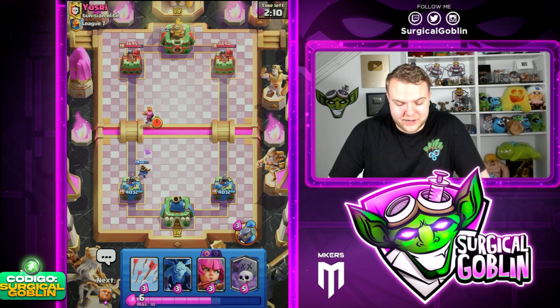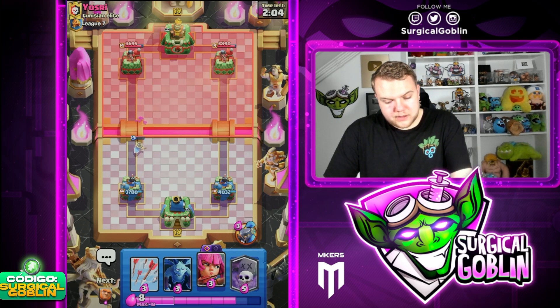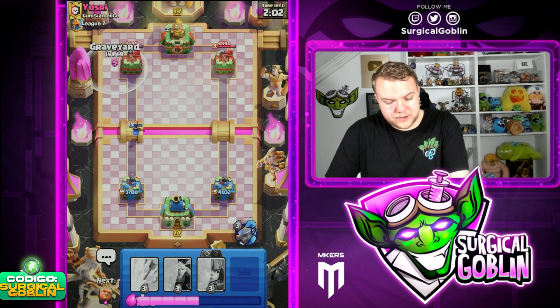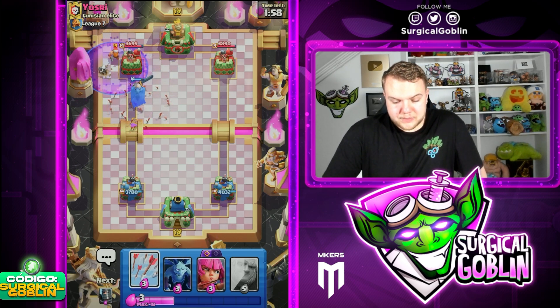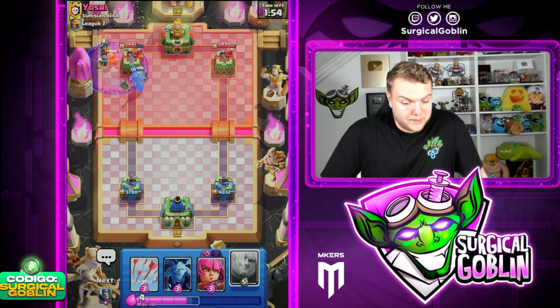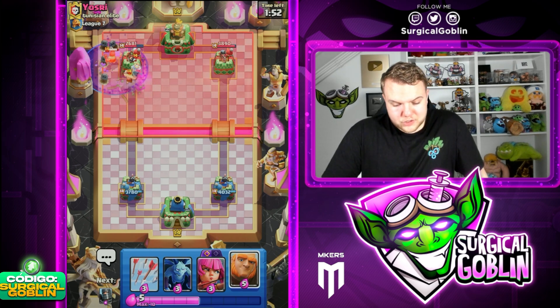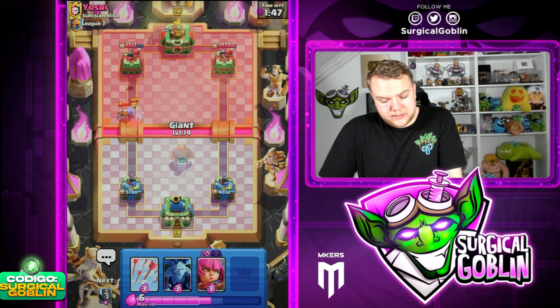We might have actually activated the King Tower — not quite, but still a nice try with the Snowball. Good Firecracker by him. I would actually like to pressure here with a Graveyard — I feel like it's a bit aggressive, but it should be pretty decent because he doesn't have Barbarians in cycle and he just spent some Elixir to go offensive. So I think it's actually fine. We need to watch out with the counter push — maybe a Giant to kite everything.